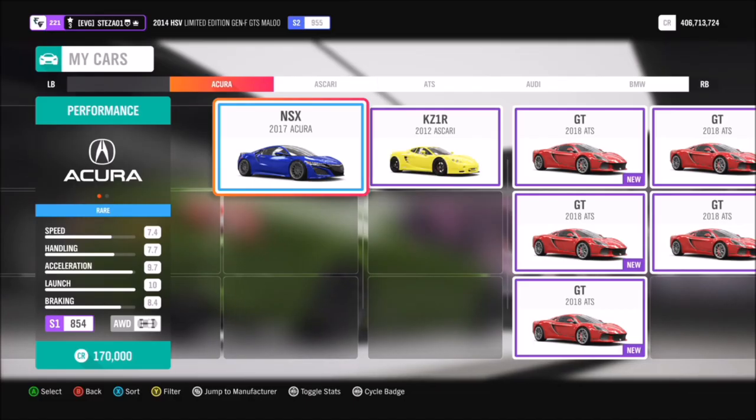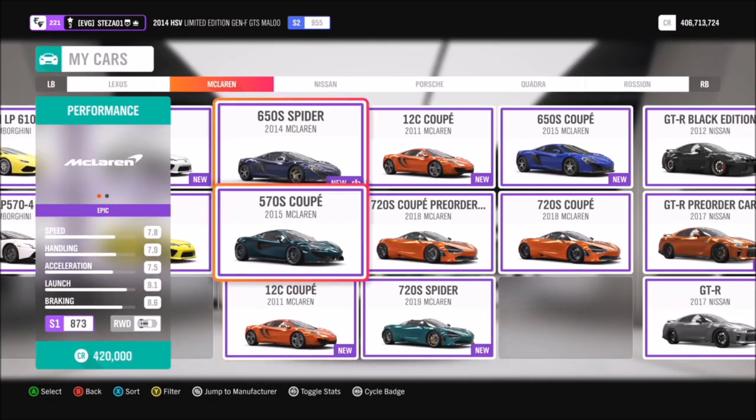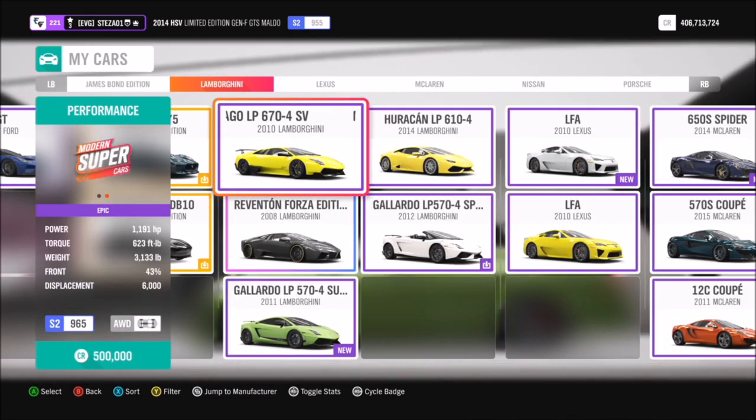First of all, let's filter our cars just to show which modern supercars we have available. There are plenty of them in the game, and if for some reason you don't have any in your garage, you can also apply this filter in the auction house or auto show to pick out a car of your choice.